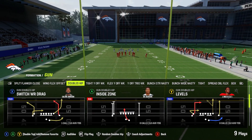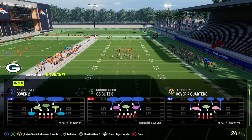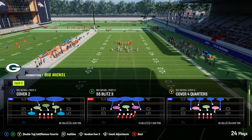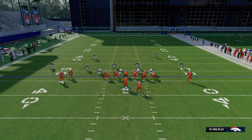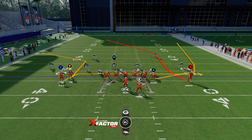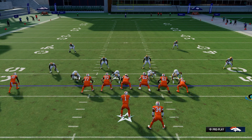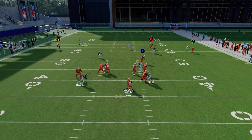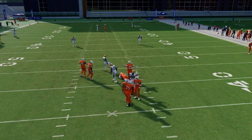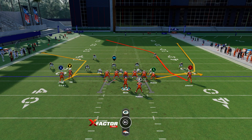The other tip is the switch wide receiver drag. The switch WR drag is a one-play touchdown against Cover 2. Now, if they're not base aligned, this post route is not going to get open. However, if they are not base aligned, the wheel route gets wide open because the non-base alignment on the Tampa 2 causes a chuck on the outside receivers.